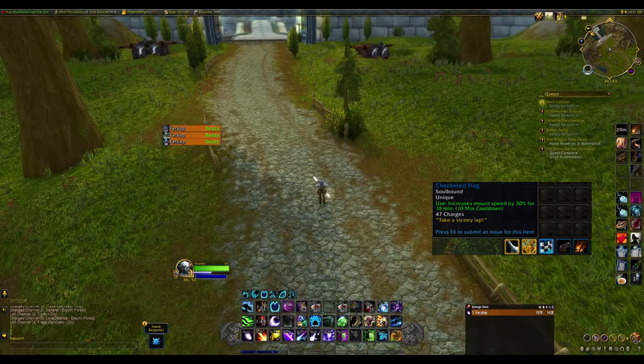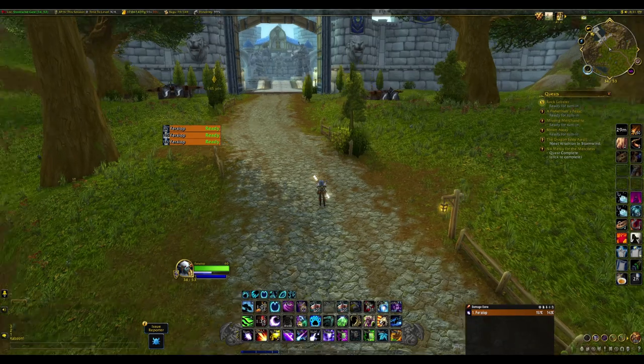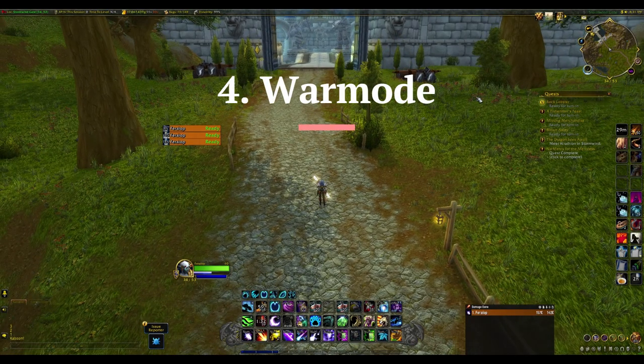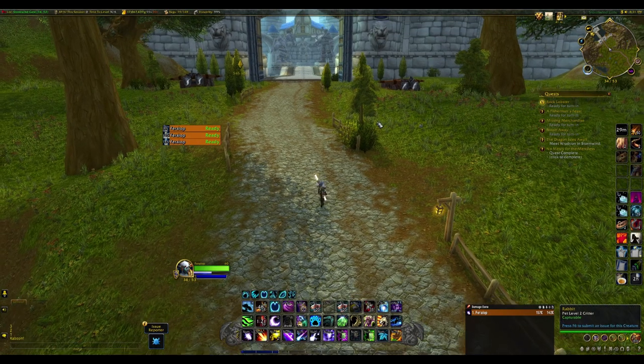The Checkered Flag increases mount speed by 30% for 10 minutes. I've already used 50 charges on this character, but if you're going for world first or want to be as fast as possible, it's great to have — it also works with dragon riding.